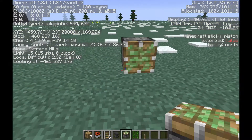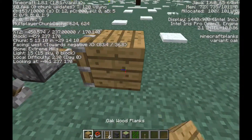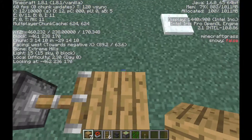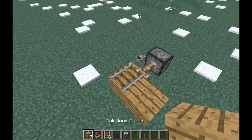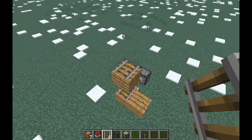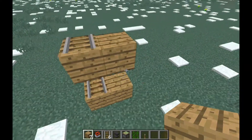Place your sticky piston down. Place a lever here and flick it so that the piston extends. Put a block of your choice in front of it, then face west and place a block here. Now you can shut off your coordinates. Place your rail here, then a block on top of that rail, another block on top of that, and then another rail on that block.